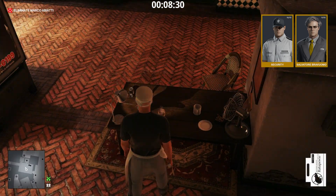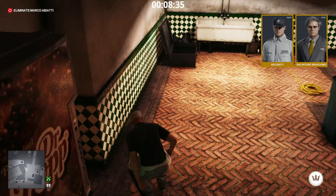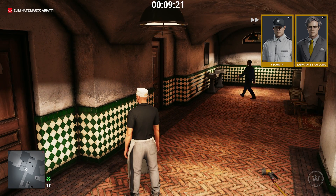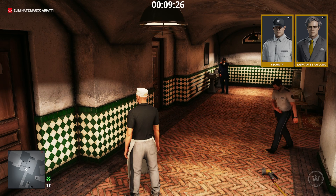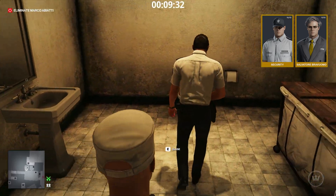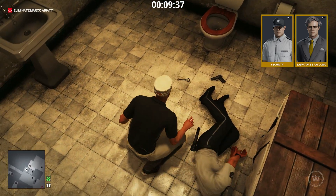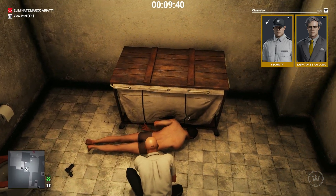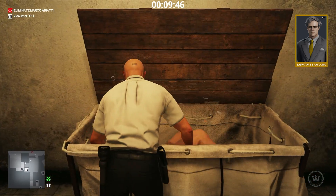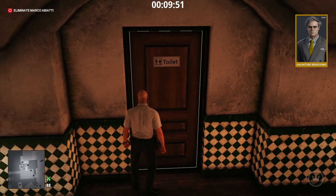Poison this cup of coffee. Take a coin. Now we wait for the security guard to be sick. He dropped a key — take it.